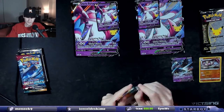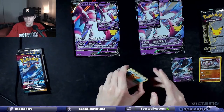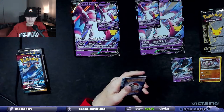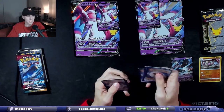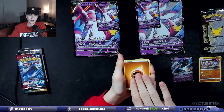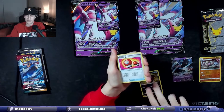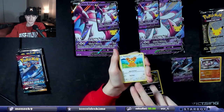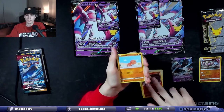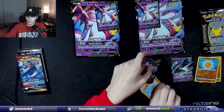All right. This is Darkness Ablaze, there's the code card. Right side, one, two, three, four. This one we want the Charizard VMAX. Familiar Bell, Zweilous, Struggle Gloves — that's me with the Struggle Gloves — Teddiursa, Panpour, Rookidee, Torchic, Trapinch, a Solrock reverse holo, and then a Galarian Slowbro V.